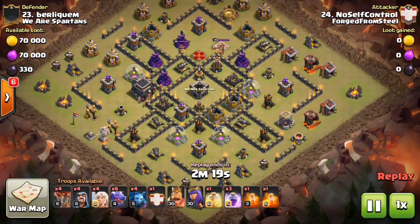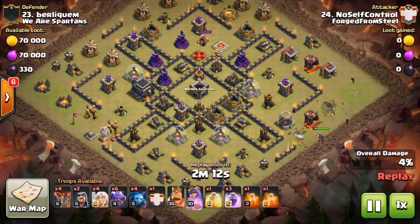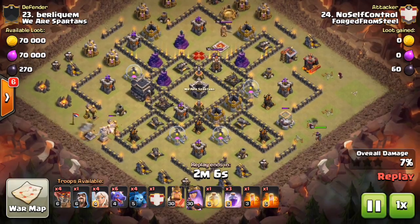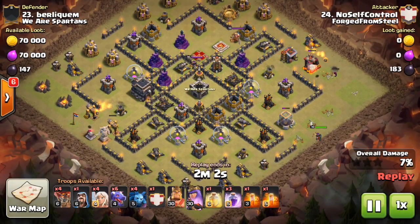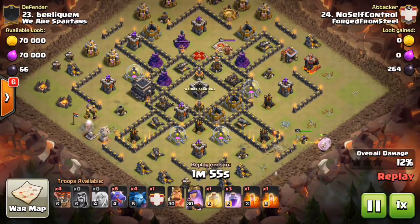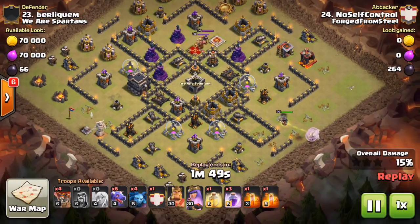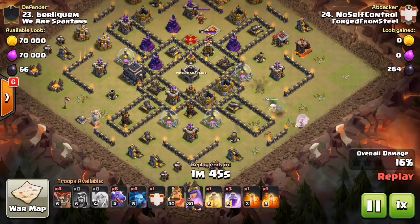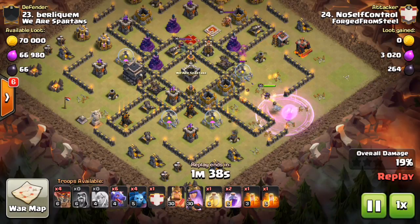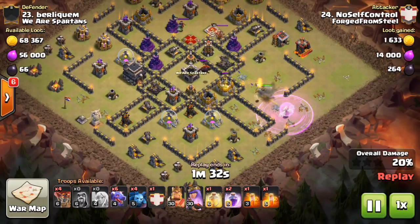Here's our next base — this is actually me doing this attack. Yes, I actually three-starred a base; I surprised myself. You'll see again all four air defenses on one side of the base, breaking it into quadrants. I'm using the queen charge around the three to four o'clock area. In King Foot's attack, he brought a max dragon and two loons in the CC; in this one, I'm using a king-bowler kill squad to get rid of the other two air defenses. My queen has already gotten two of them and I dropped a rage when she was getting low on health.